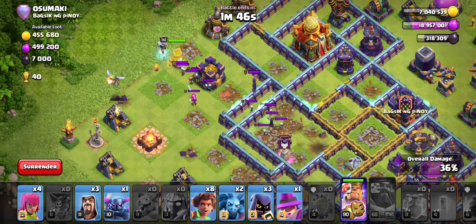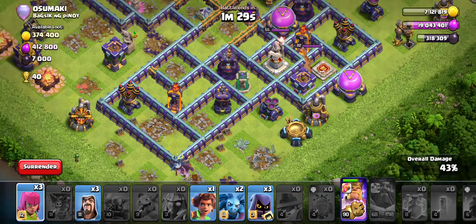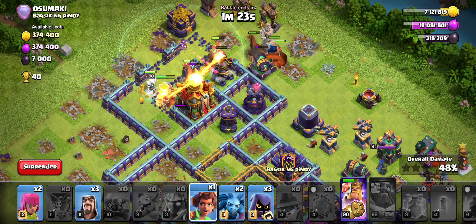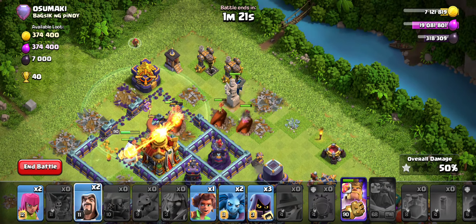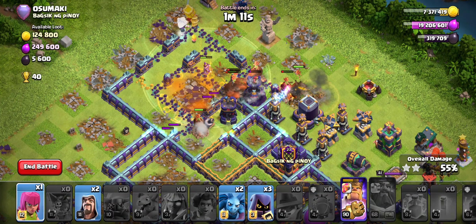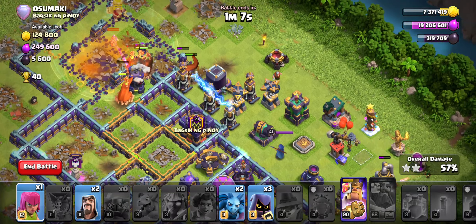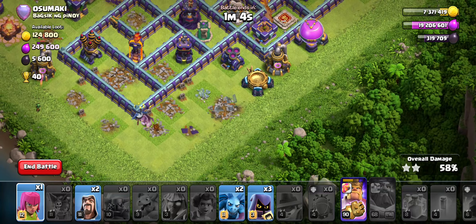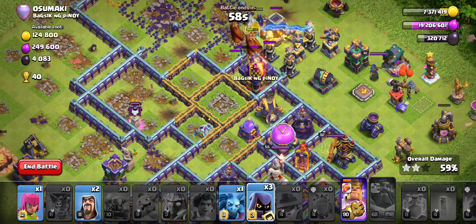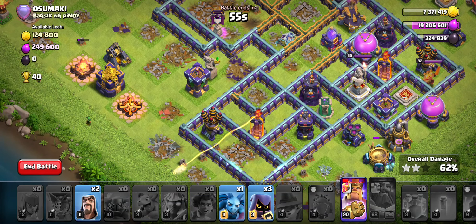I'm going to drop the King and pull the Witches with the Super Archers. I'm bringing the Titan because I don't have a poison spell — everything is basically run through the blimp, all the spells are run through the blimp. The Titan is there to safeguard against any CC troops. The one CC troop that is a pain to deal with in this army is Super Minions — the Titan can't take them down as quickly as you'd want, so if Super Minions target the Titan, the Titan goes down quickly and then you're in trouble.